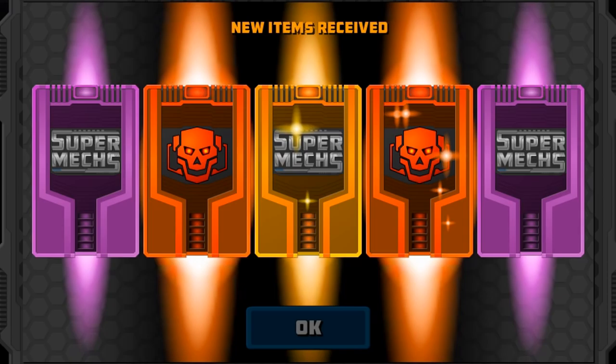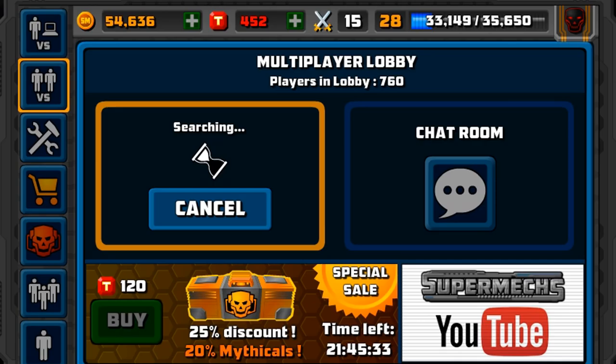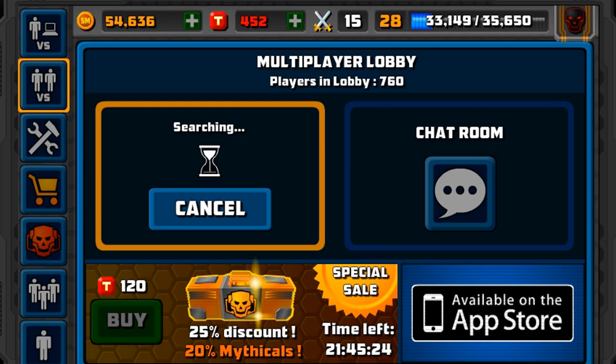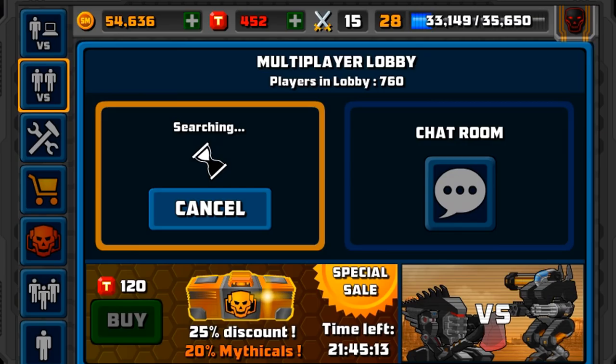Because I do want to jump into some 2v2s. In our first one we've got two Mythicals. Mount V, Demolisher — I've already got those. Stinger and an Energy Regeneration Mark 3. So let's get into some 2v2s. Hopefully we can get ourselves a 2v2 — I know sometimes they're quite hard to find.